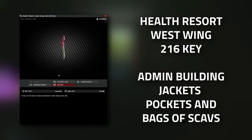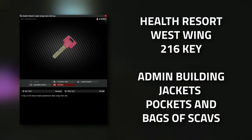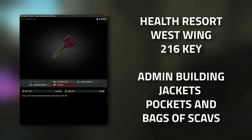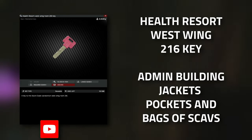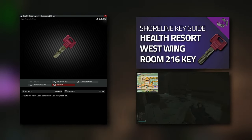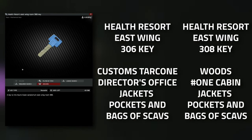For this task you are going to need a few keys. One of them is the West Wing Room 216 key - this key is definitely needed and there isn't any way of avoiding it. It spawns in jackets as well as in the pockets and bags of scavs. This key also has a hard spawn on Shoreline - it can be found on the desk in the eastern part of the admin building upstairs, on top of the desk next to the light. I do have a full key guide for this key linked in the description.